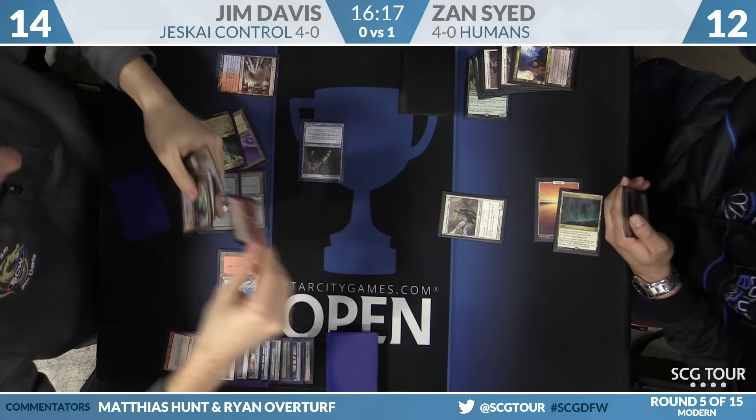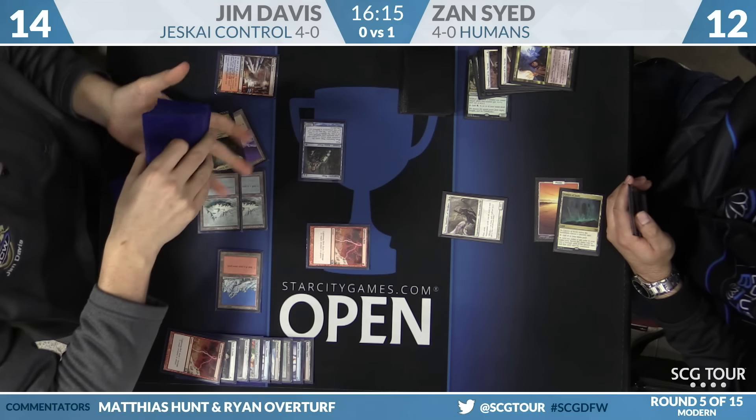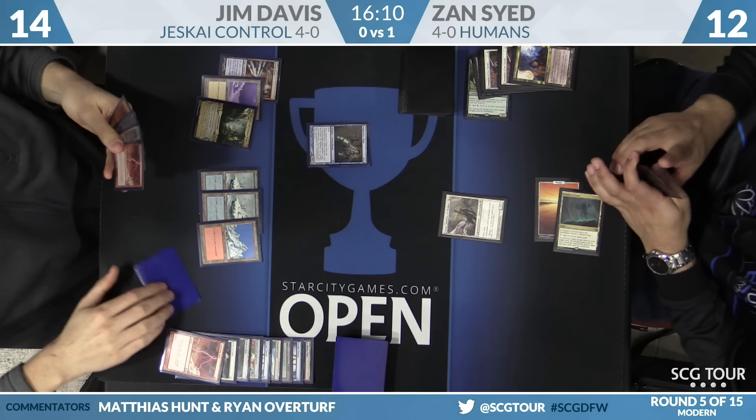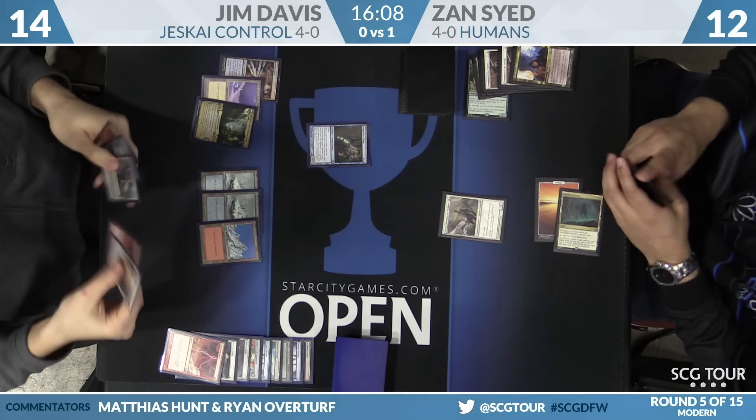Another Lightning Bolt or a Blessed Alliance from Azcanta — he'll take the Bolt. He draws a Path to Exile. Zan doesn't want to do this anymore.